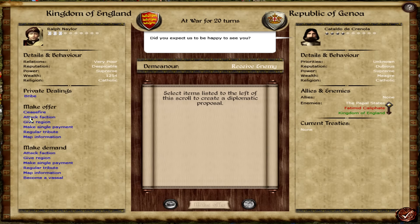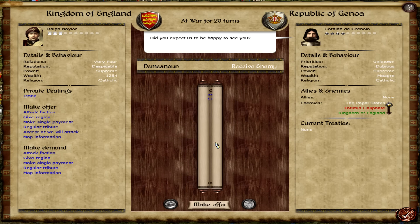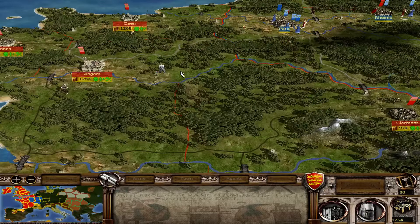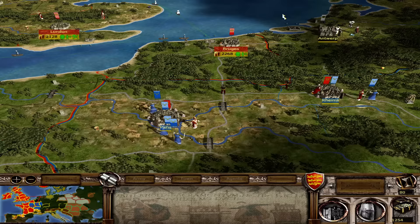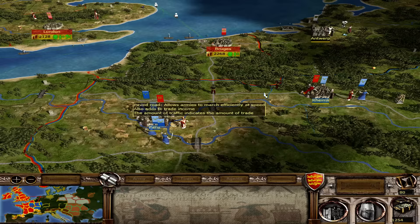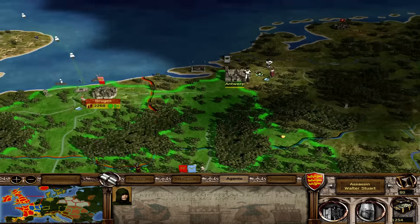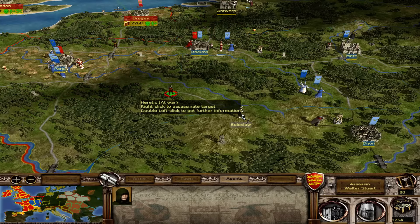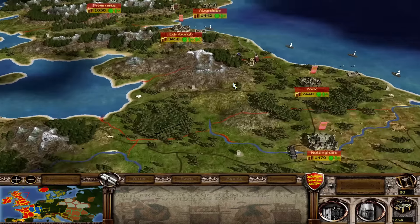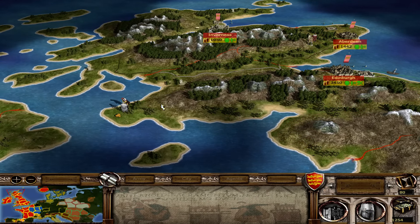We're going to try and go for the Republic of Genoa — see if we can maybe get a ceasefire with them. Trade rights is balanced, not likely — yeah, rejected. But from past experience, sometimes starting the process of diplomacy, even if your offer gets refused by the AI, kind of prompts the AI to actually offer you something in return. So maybe we'll get lucky and they'll offer us something. In the meantime I'm going to send this assassin down here — 55%, hopefully we can get him.